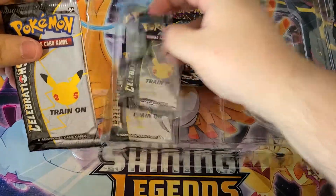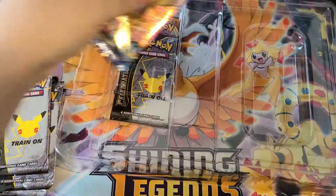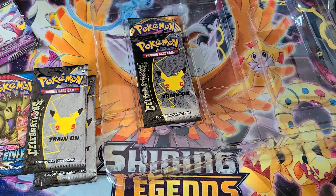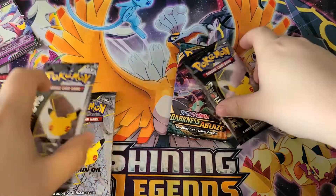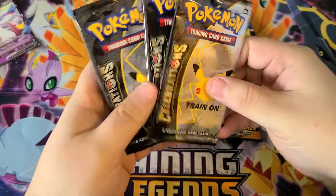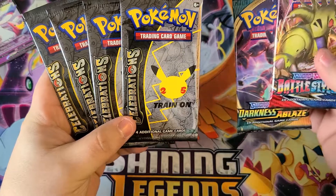Here are the packs - looks like four of those and one of those. They have a lot of plastic in these things now. Before it was like two pieces and that was about it. Darkness of Blaze pack in there too. So we got four of the Celebrations packs, very cool - they have four cards in them each. Then we have two regular set packs.